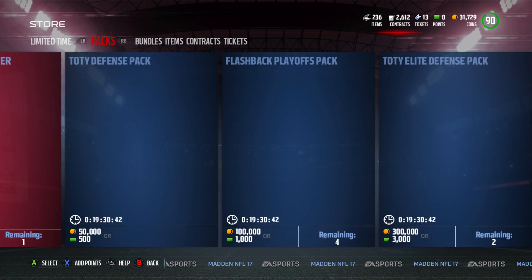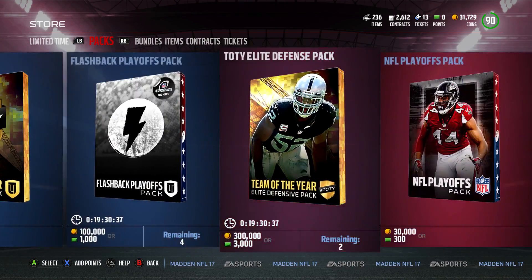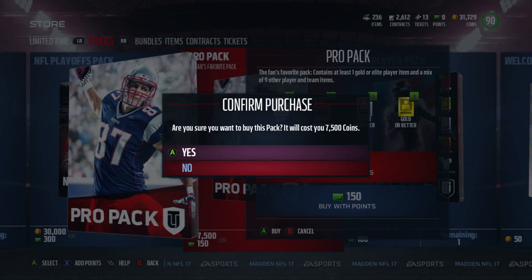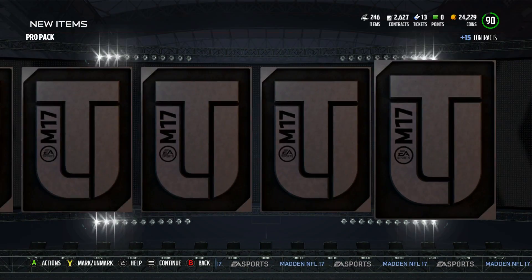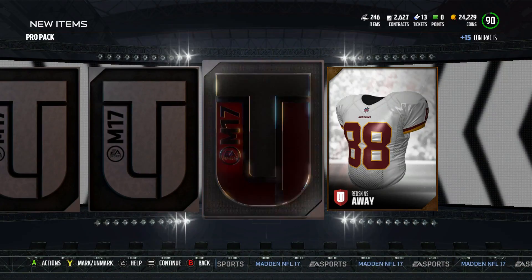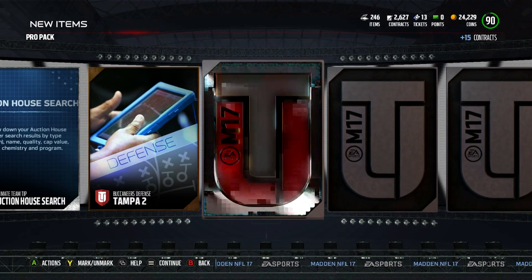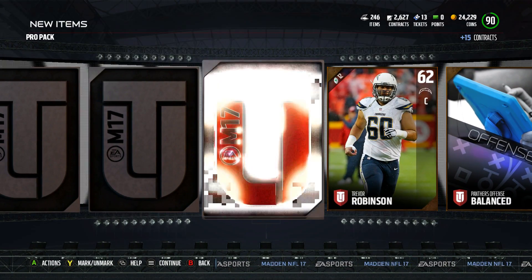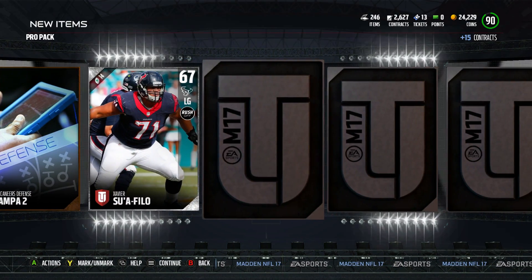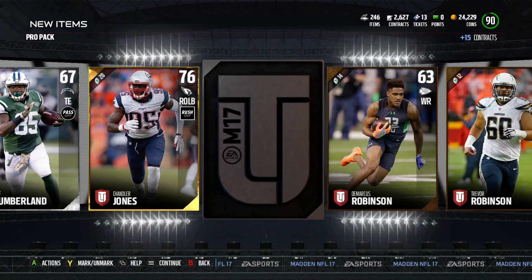I believe we can do something. We're gonna open up one more pack, just because I want to. Please, give me one more elite. We got 2 elites from the all pro packs, which is nice. One more elite — probably not, but it's worth a shot. 76 Chandler Jones.